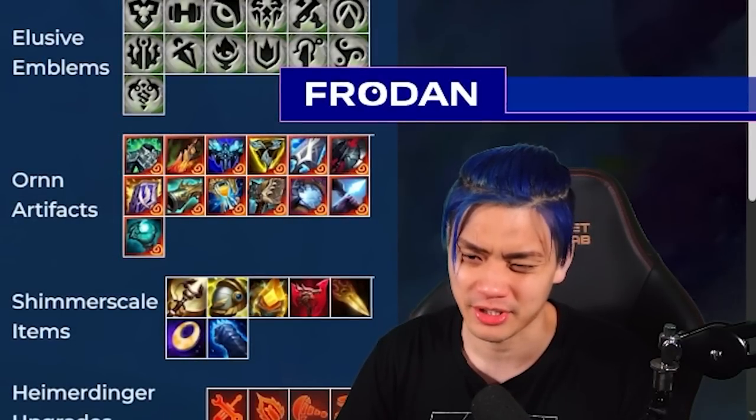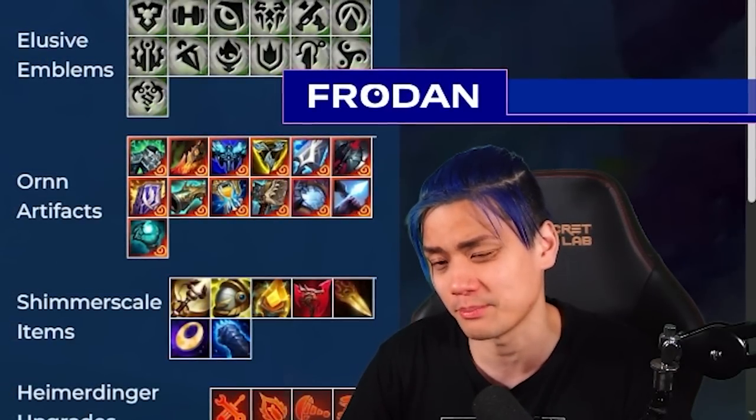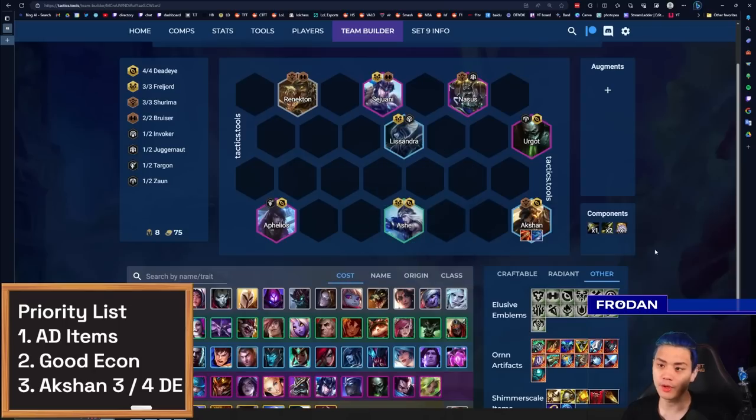Second, focus on good economy and HP — mainly economy — because the comp can get really expensive whether you're going for a three-star or going to level eight to hit all these four and five costs. Third, secure your win condition through hitting Akshan three or finally getting four Deadeye. Four Deadeye is most likely something you'll try to get at level eight, but sometimes you have to make do and roll for it at seven. For Legend, Ornn items like Eternal Winter and Anima Visage are fine if you get a good frontline.